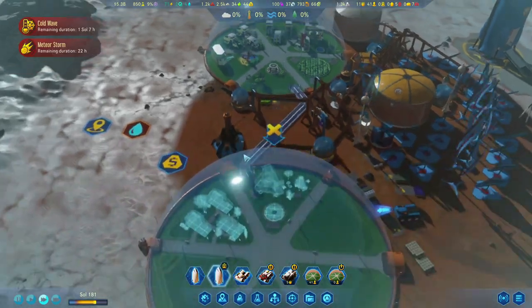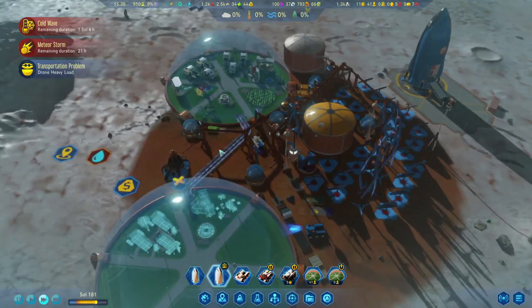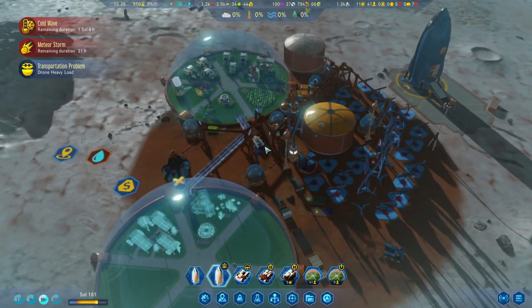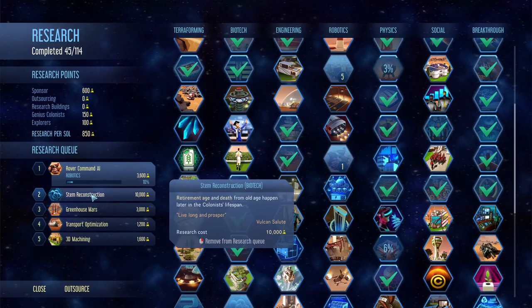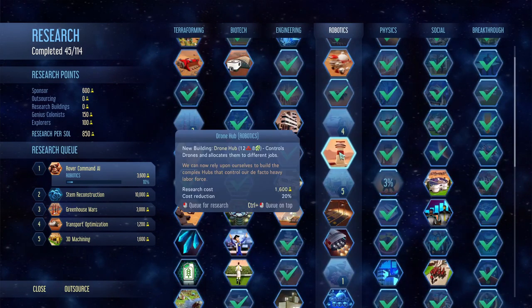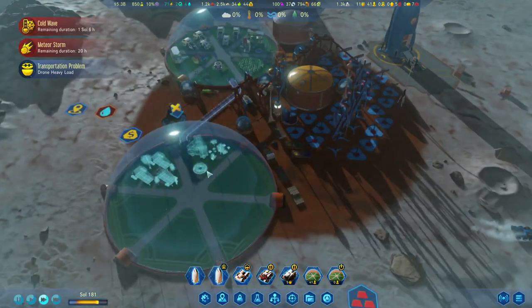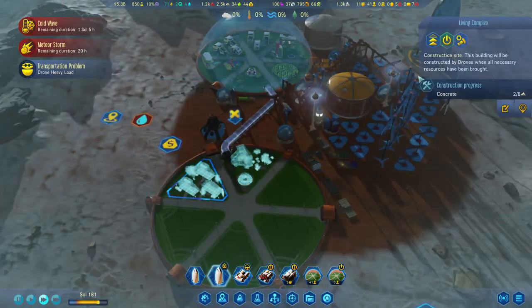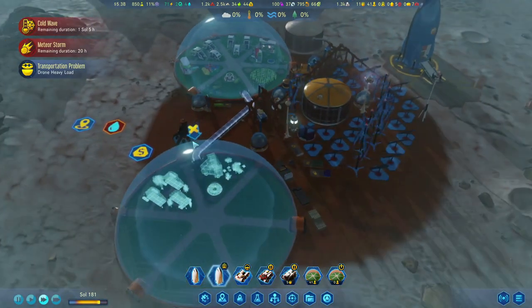We are going to need some more drones. I do want to put a drone hub in here too, once we get it researched — it's not in the queue. We'll do it after 3D machining, and it looks like that is almost complete. Then we'll do the houses next so they can get some homes.